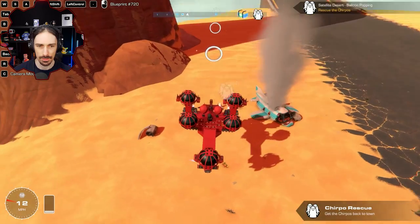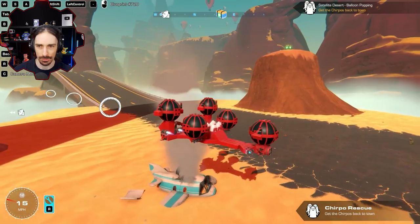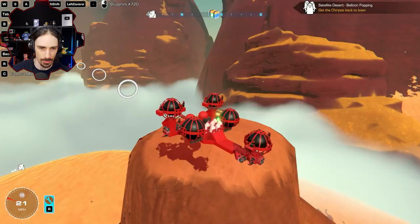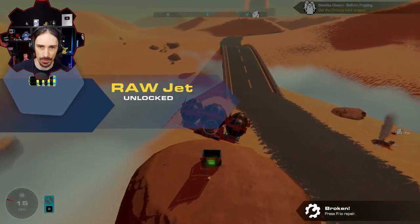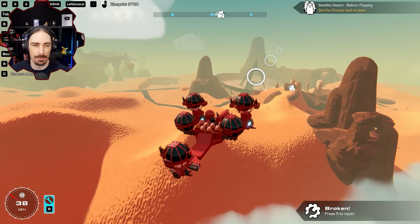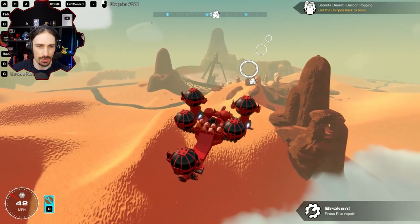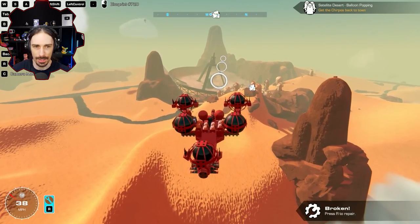Just eight chirpos again — thank goodness. One day there's going to be one extra chirpo and it's going to ruin my whole design. Let's get this treasure chest — rawjet, for an airplane or as a booster for a land vehicle. Let's take them back. I wonder if this is the final mission for satellite desert, if these are the final chirpos that were missing.